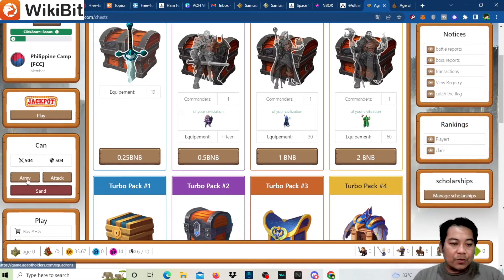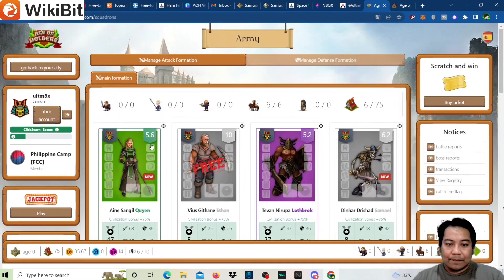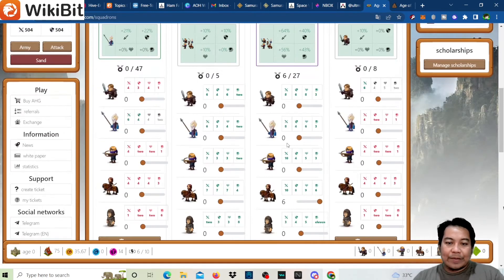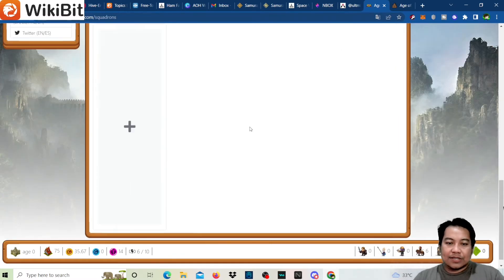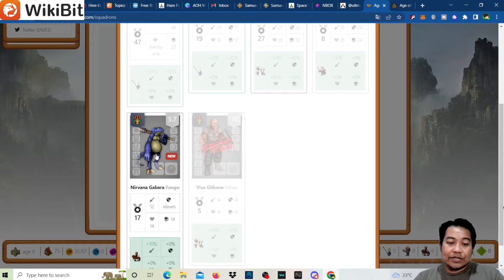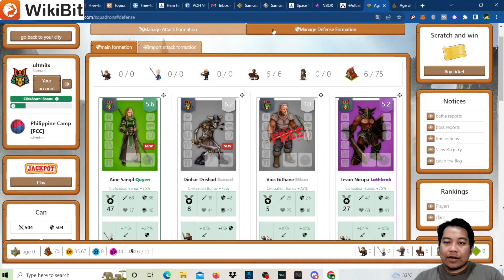Our army is currently set at 504 power with five commanders total, and we've recruited six knights. To form your army, click to add commanders. For example, you can't deploy duplicate commanders — if you have two Queens or two Brocks, sell the duplicate on the market. Add your remaining commander and the army power stays at 504.